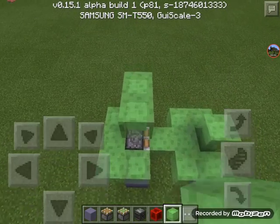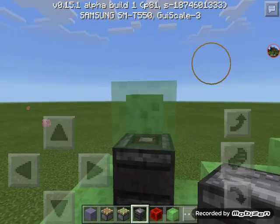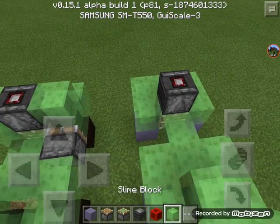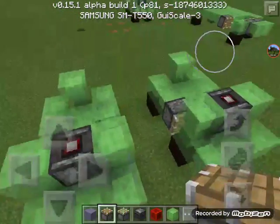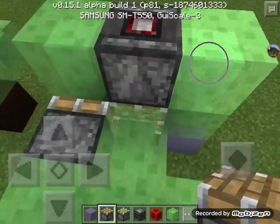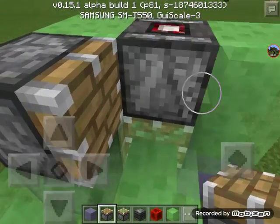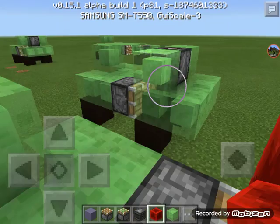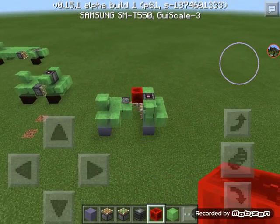Put two like that, then get your observer. Now you can place that and that, and get your piston. You can place it on either side — we don't really care. And now you can just go like this. There — a perfectly good old working Minecraft redstone car!